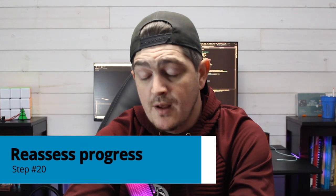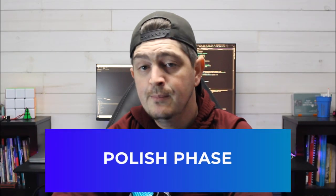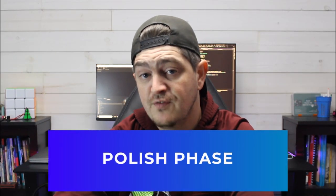Step number twenty is to reassess your progress so far. Now that we're halfway through the jam, take a few minutes to look back over what you've done and what still needs to be done. Let's make a plan for the upcoming polish phase. If any of the core mechanics, necessary content, or placeholder assets are missing, focus on those first. Once you've got your plan in place, it's time to move on to the polish phase.